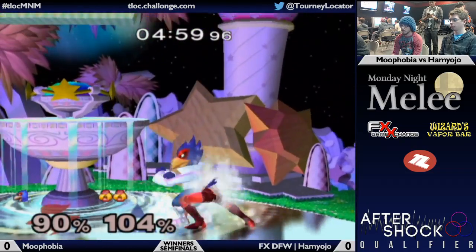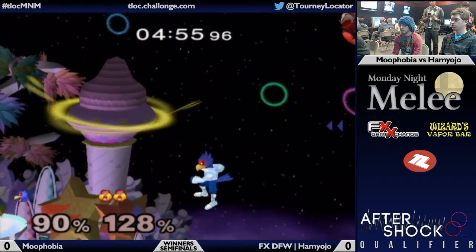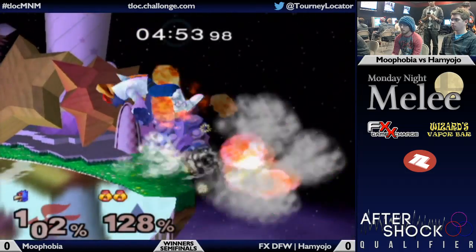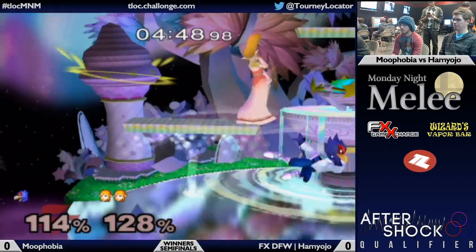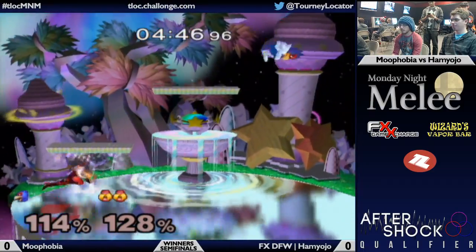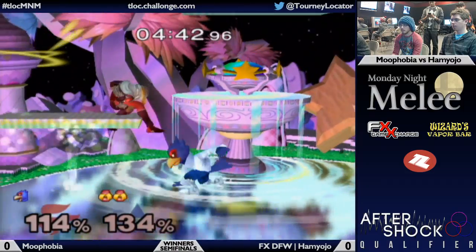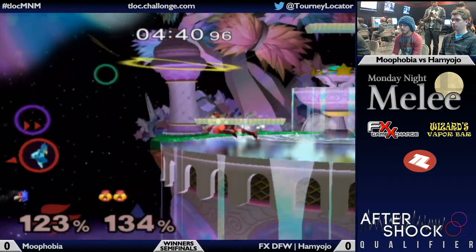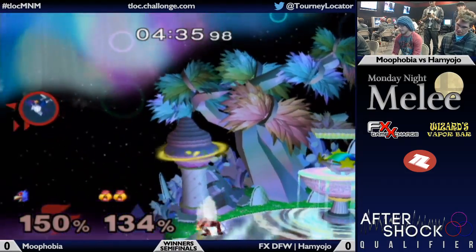Excellent grab forces Muphobia back on stage — not quite enough. Good DI there from Ham Yojo. That might have been the second time — no, that was a finger flub; I thought he was going for some disrespect there. All Ham Yojo really needs is just one back-air, one fair, one down-tilt will do it as well. Ham Yojo takes that with a great two-stock victory — that was really good by Ham Yojo.